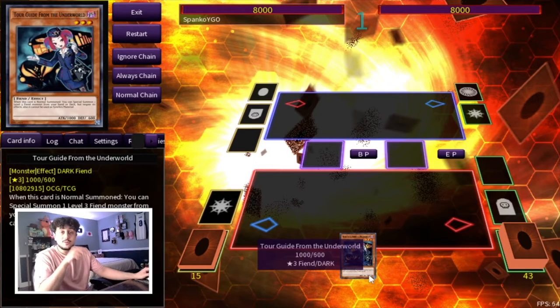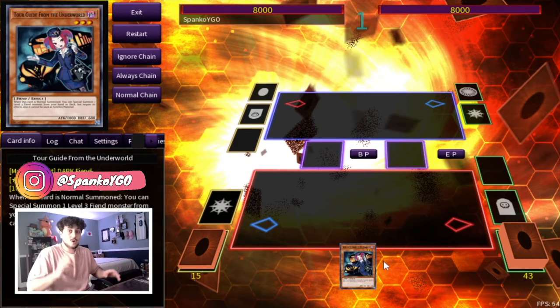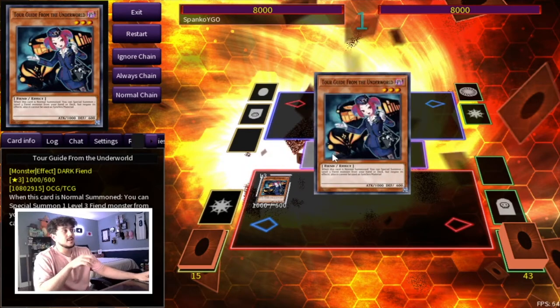Okay so for our first combo, it's literally just a one card combo with Tour Guide. I'm going to show you guys how Tour Guide alone puts up four disruptions — alone. This is a one card, four disruption combo. So let me show you guys how it works. First thing you're doing is you're going to normal summon Tour Guide and activate her effect.